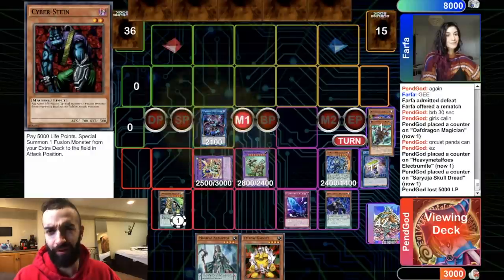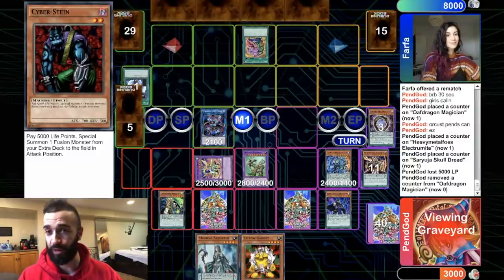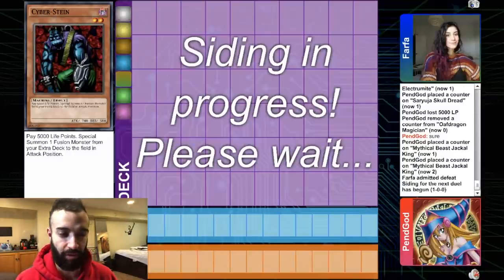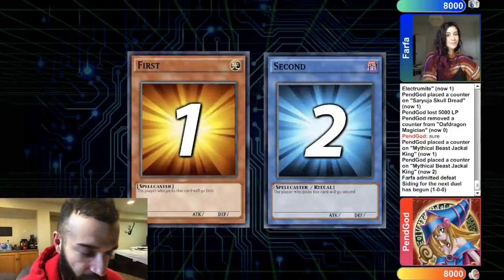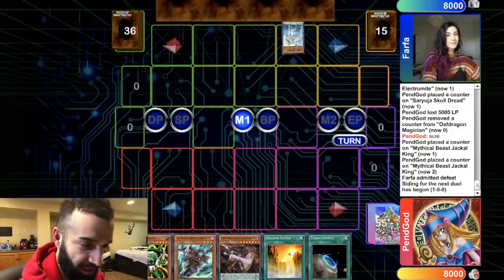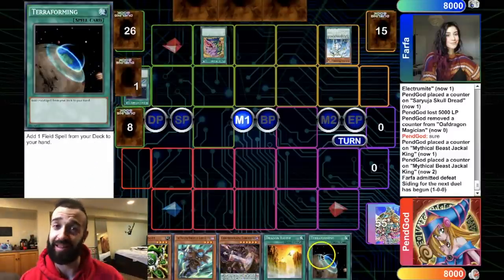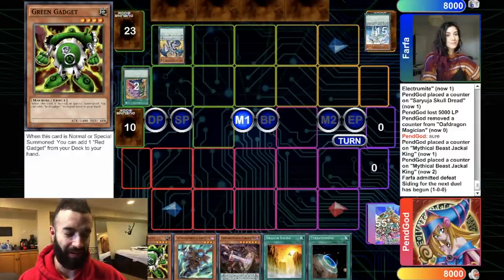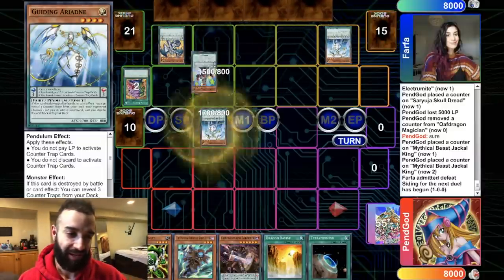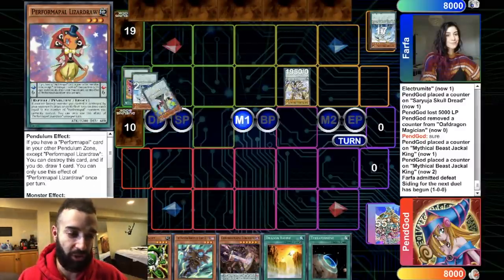My FTK is amazing — it honestly blows my mind how consistent it is. I'll probably be releasing it tomorrow or the day after. We're also partnering with Firefuzz, and I got another video featuring Farfa where I hop on his stream and we dual someone together. He just scooped — my board was too good. He opens Arianne and Sork, so I know instantly this is not good for me. He's gonna have infinite counter traps.